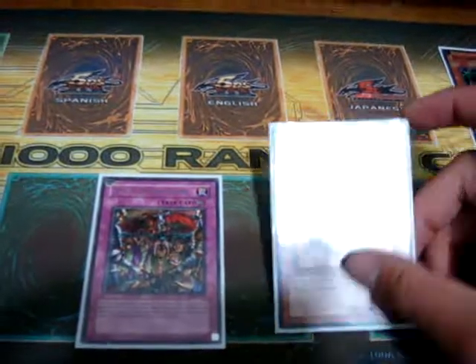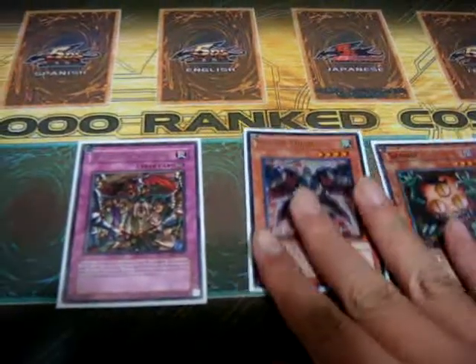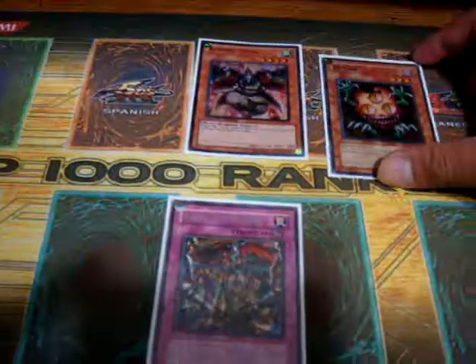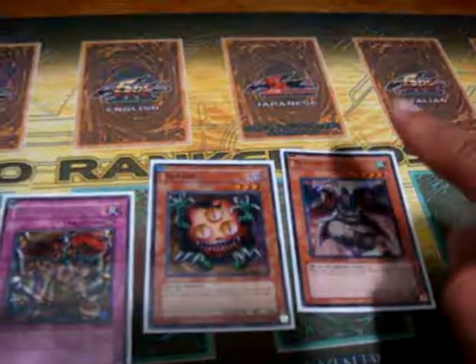Reborn Tengu can be dodged by Royal Oppression's effect if certain things go on. For example, say Reborn Tengu and Sangin are both destroyed at the same time by Torrential, Mirror Force, or Dark Hole. Since they're both mandatory effects, you make Sangin's effect Chainlink 1, you make Reborn Tengu's effect Chainlink 2.